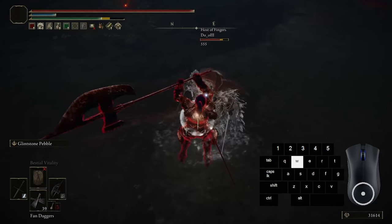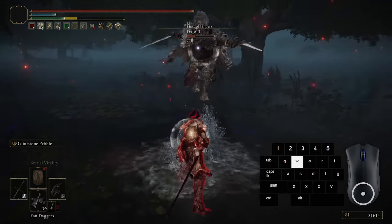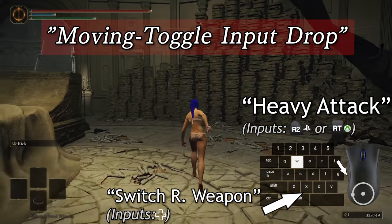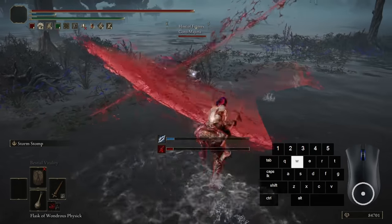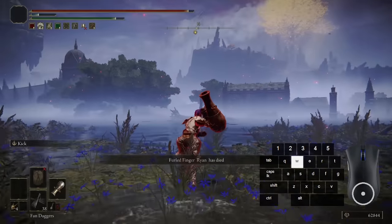To close out, here's what I'll be calling each of these three specific input eating bugs: the Block Sprint Input Drop, the Moving Toggle Input Drop, and the Two-Hand Jumping Input Drop. Feel free to report this glitch through any means you can — that's basically all I have to say on this issue for now. I really hope it gets fixed.